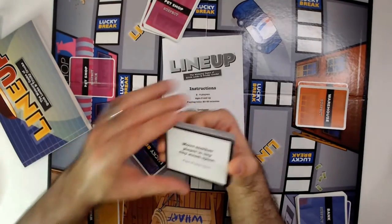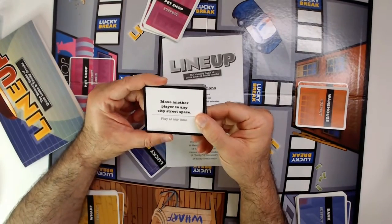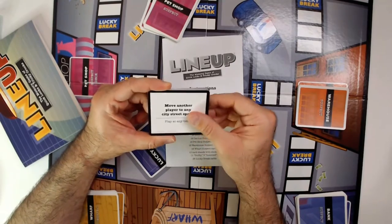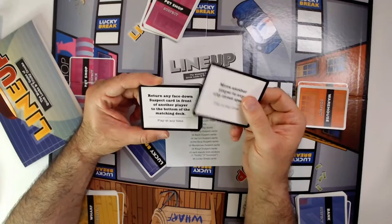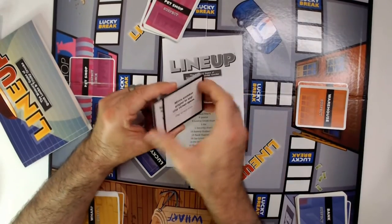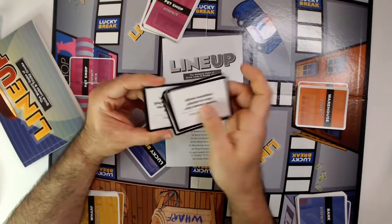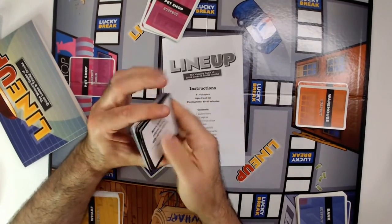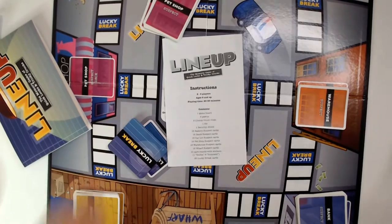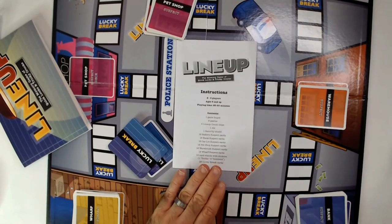Let's check out some lucky break cards. This one says: move another player to any city street space at any time. Another says: return any face-down suspect card from another player to the bottom of the matching deck. Another: move directly to the police station. And another: request a lineup. So all text-based lucky break cards.